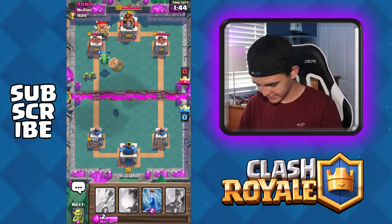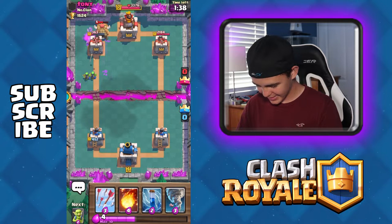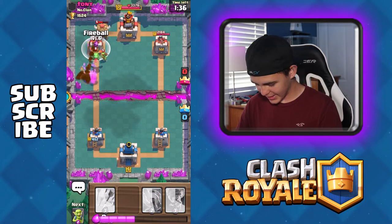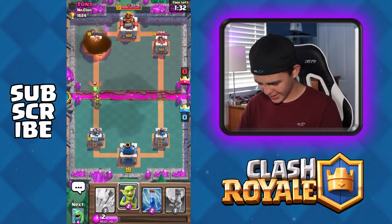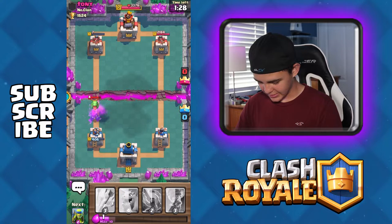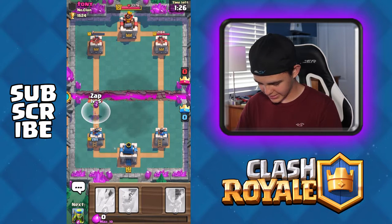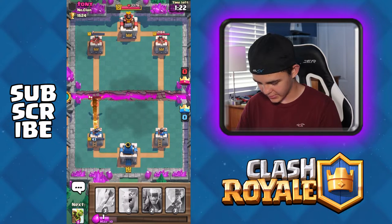Goblin barrel, go over there. Can we get his tower? Oh no, I should not have done that. Oh my God, it's at seven health. This is not good. This is the only thing I can do is just zap this dude. He's probably going to take out my tower. Yep, there goes mine.